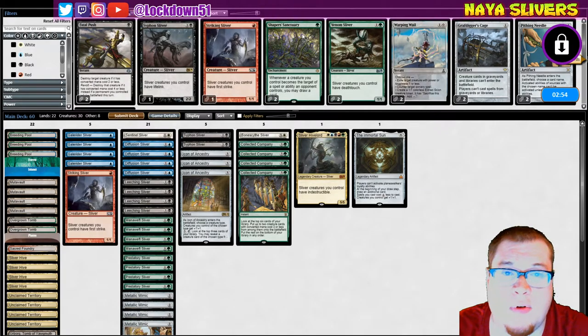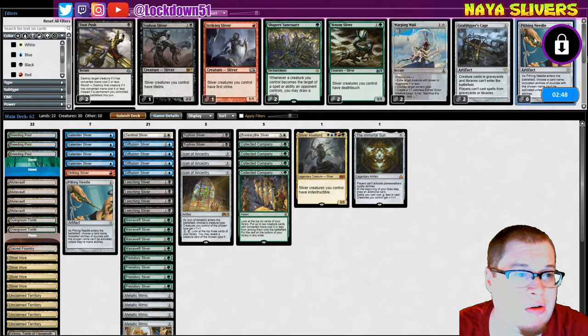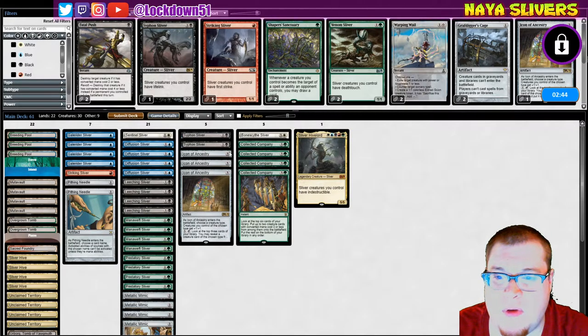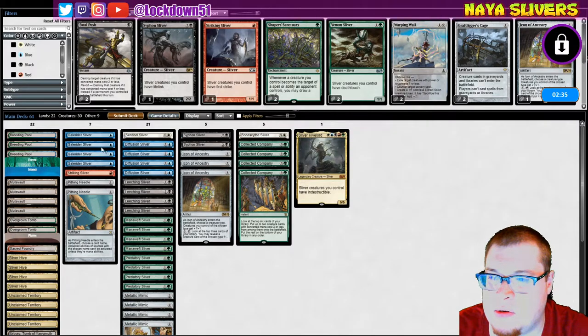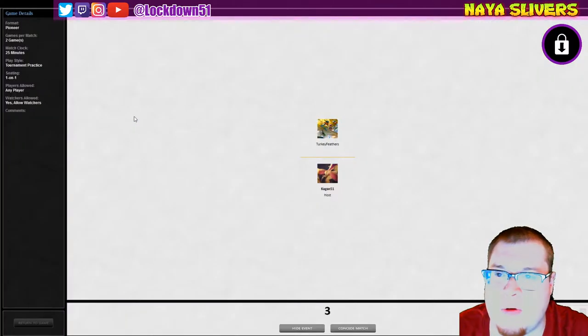All right, have no clue what we're up against. I'm assuming they probably got like a Karn in there or something — we can grab a Pithing Needle, just try to go really fast. Maybe drop... what do we want to drop here? Striking — we'll drop the Striking, we'll keep everything else.